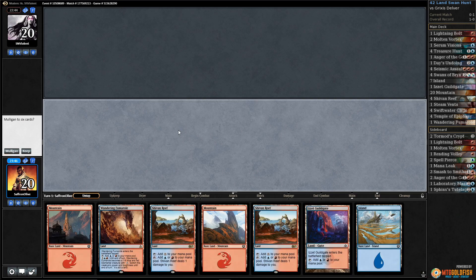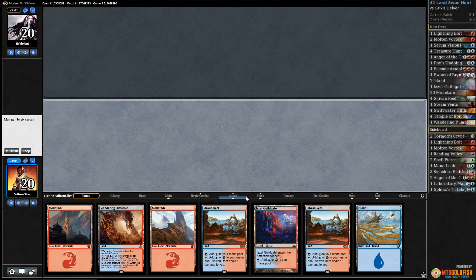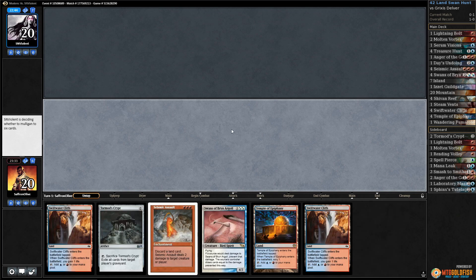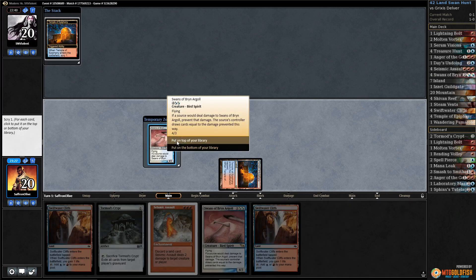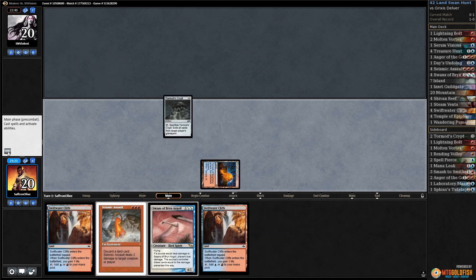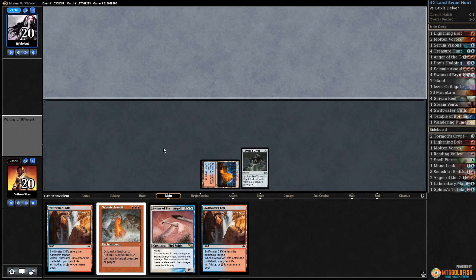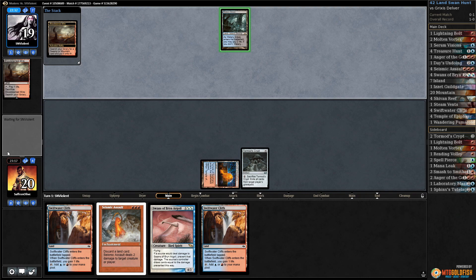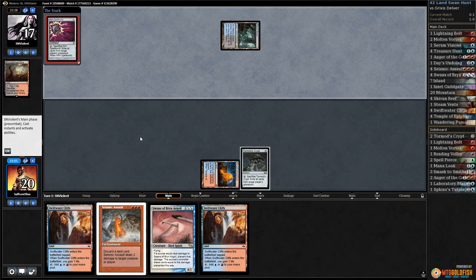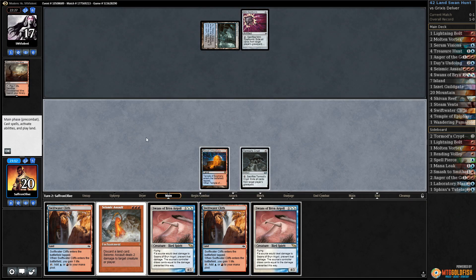We get to play first which means we could theoretically — but discard is gonna get us. I think we lose if we do that but at least we'd send a message on the way out. Oh, this ends actually really good. Temple of Epiphany tapped — I guess we keep. Second Swans, play Tormod's Crypt, pass the turn. Come on, no discard. We got the combo in hand if our opponent just doesn't have discard for once, which is super unlikely but theoretically possible. Down to 17. Nile Spell Bomb. Swift Water Cliffs, pass the turn — that's an odd choice from the opponent.